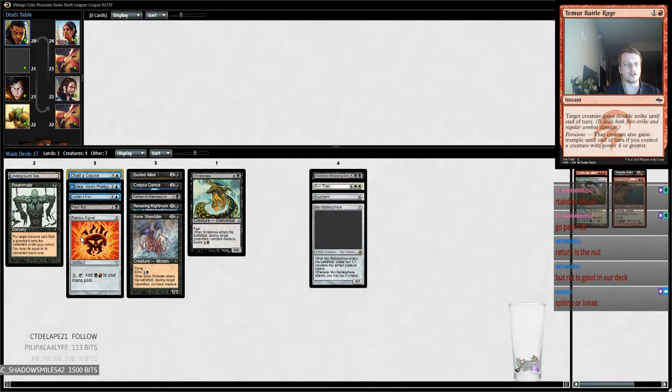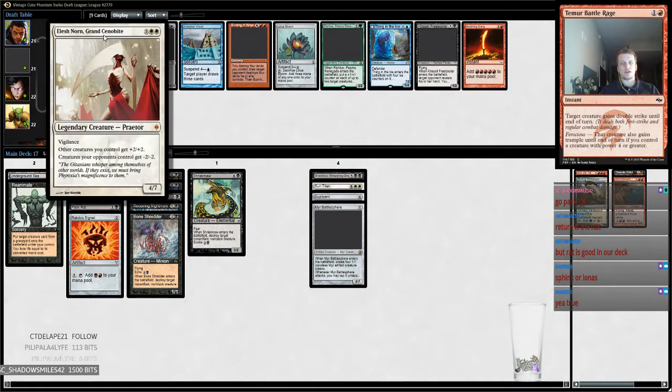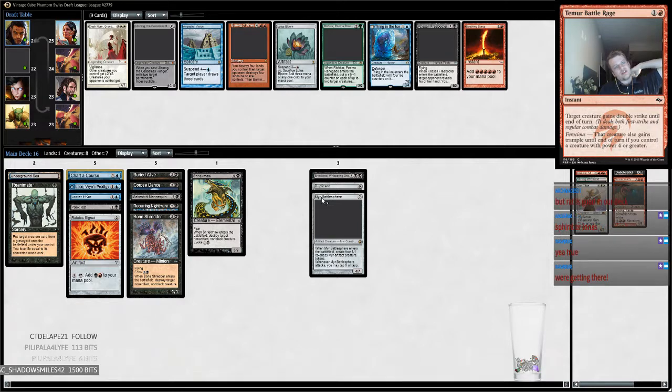It gives us another spell for Jace — we only have one, two cheap spells. Ancestral Visions — is that too slow? Kite-Sail Freebooter? Or Elesh Norn, which is just like the ultimate reanimate card. I'm not really feeling Sun Titan at the moment. I think it's either Elesh Norn or Ancestral Visions, and I think we're just going to take the bomb.